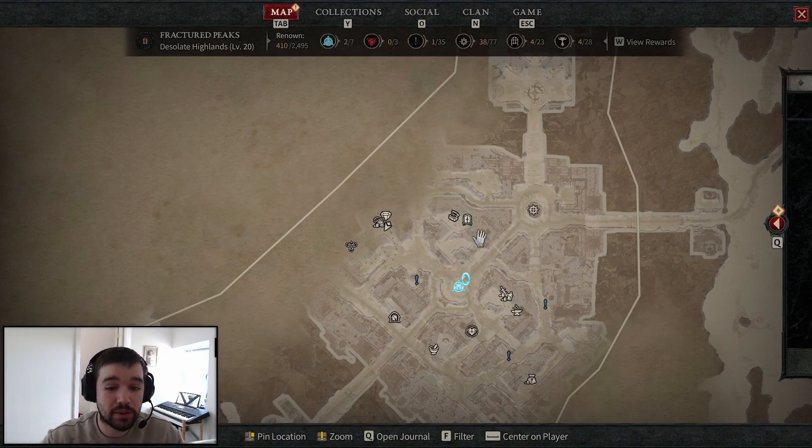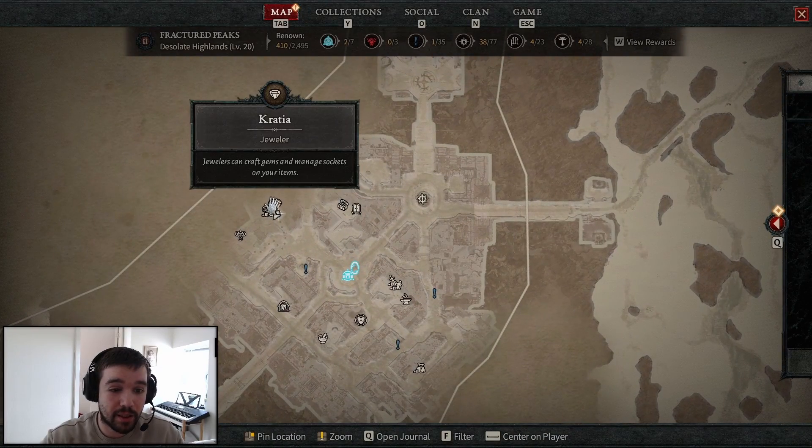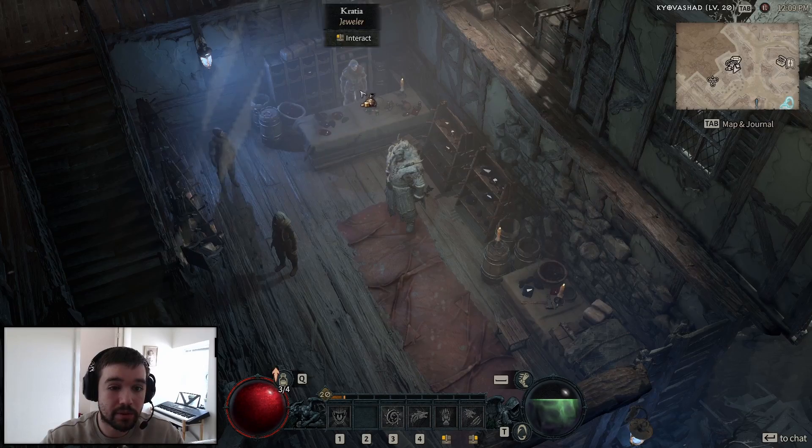First of all, you have to go to Kayashad, where you'll find the jeweler called Kratia — whatever you say it. So when you talk with Kratia, you'll be seeing you have four different pages.